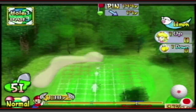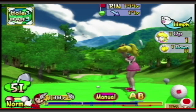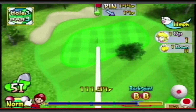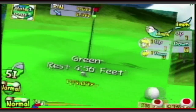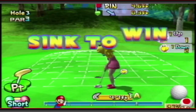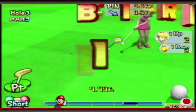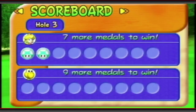Now we've got a par 3 here. We can just land it right in close, I think. A little bit of backspin in case it goes over. Bounce, get in the hole. Great approach shot. I thought if I chipped that in for birdie that would have been disgusting. Birdie, baby! Peach takes another one. Seven more medals to win.